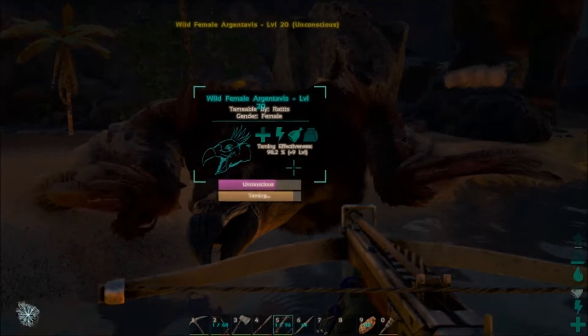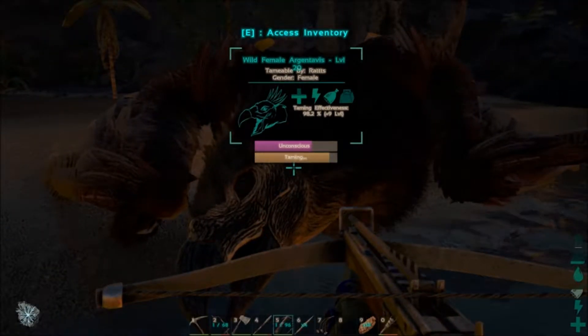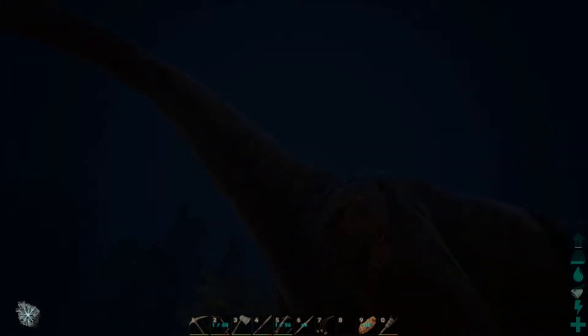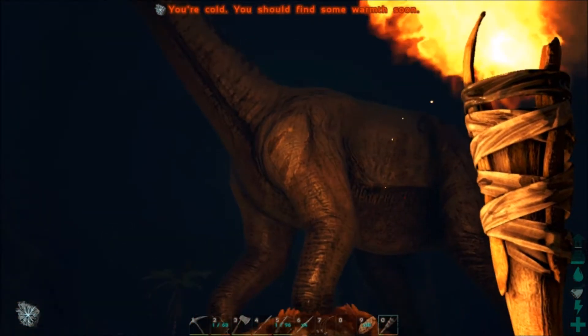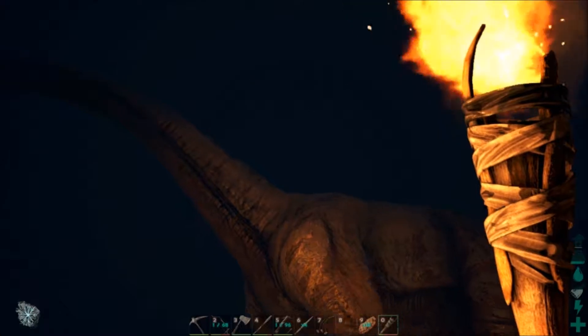I can probably get him to chase me away from the bird because the bird just has one more bite, and it should be pretty soon — I think another 15 seconds or so. I see that Bronto is invading our space again. Let's put that away so I don't accidentally shoot him. Bronto, come on man, you're stepping on my tame! Now you're stuck. Why do you always gotta do that? You're smashing him. Yeah, you're next buddy, keep it up.